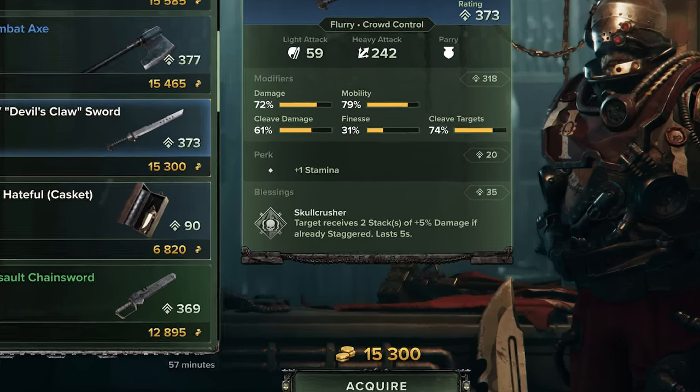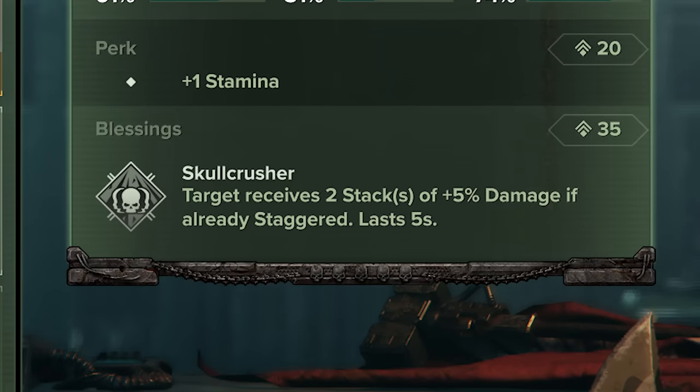Although it can be applied to weapons with Blessings — Skullcrusher here: target receives two stacks of plus five damage if already staggered. So there is still some form of enemies taking extra damage when they're staggered, it just comes in the form of a Blessing now.